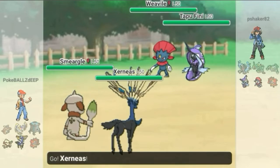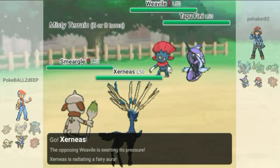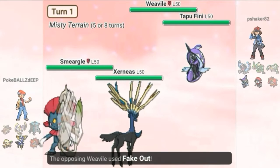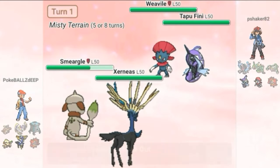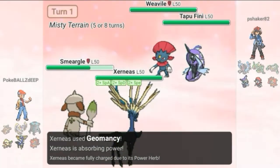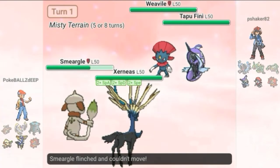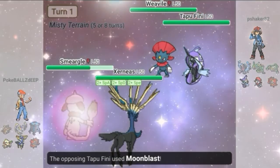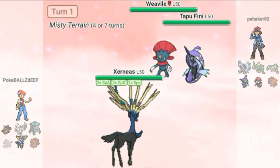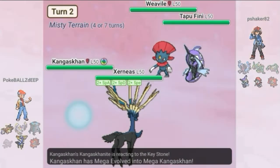I lead Smeargle and Xerneas as he leads his Weavile and Tapu Fini. I led this way because I felt like I could get a Spore off or get my Geomancy set up. He starts with a Fake Out into Smeargle as I get my Geomancy off. Then he doubles into my Smeargle taking it out, which is fine — I have my Geomancy set up. I'm pretty happy at this point, although I do make an error in the next play.